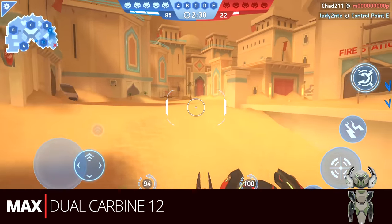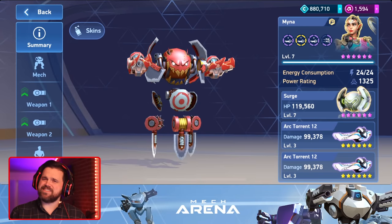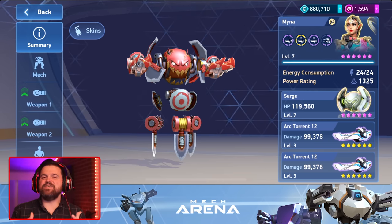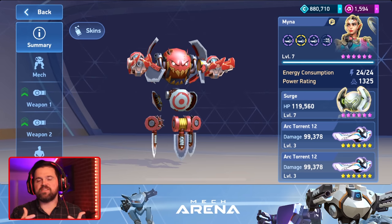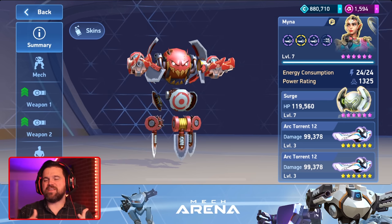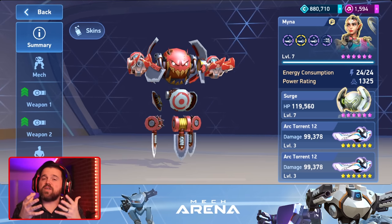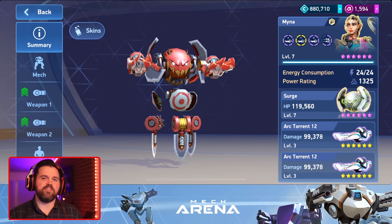And there we go — those are the best loadouts I can think of for Surge. Did I miss any? Let me know in the comments. I was thinking about rocket mortars, but I don't really think they're ideal for Surge. The only context I'd consider them is for specific achievements, similar to carbines, but rocket mortars just don't suit him the way they might suit Kill Shot. If there are other builds you think could be really good, feel free to comment below, and we'll see you out there on the battlefield.